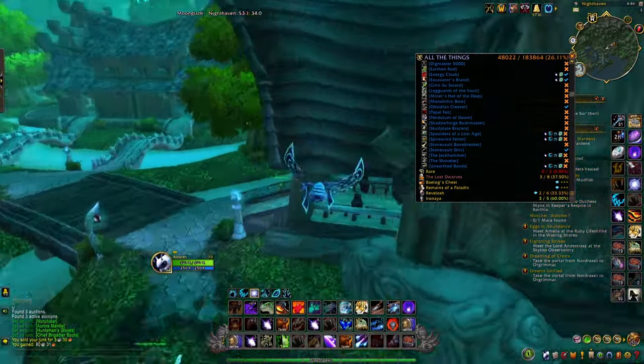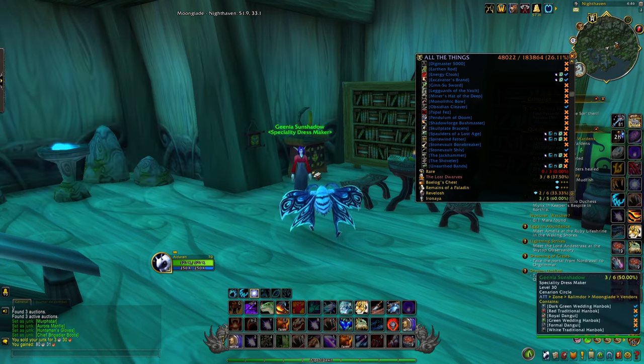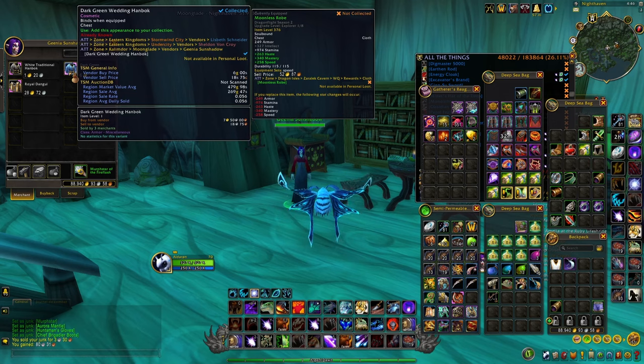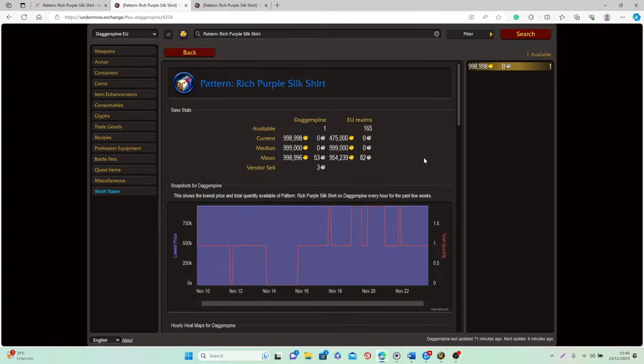If you're playing a druid, I'd recommend using the Moonglade teleport because when you arrive there, right next to where you're teleported there is a vendor — Genia Sunshadow — and sometimes she will be selling the Formal Dangui. This is a cosmetic item you can sell on most realms for 500,000 to 1 million gold. It's probably only available once every two or three months from this vendor and as soon as someone buys it, it's gone — so it's very hard to get, but definitely worth checking.